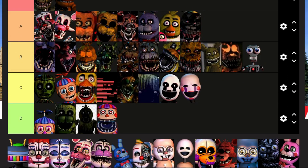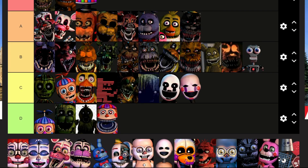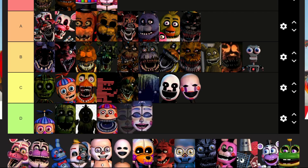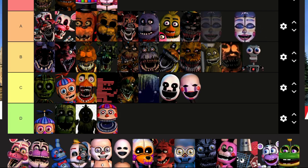Circus Baby, or just normal Baby: S. Ballora: you are actually a really easy mechanic in Sister Location, and your design is cool — especially your jumpscare, that's horrifying. You're off in A.